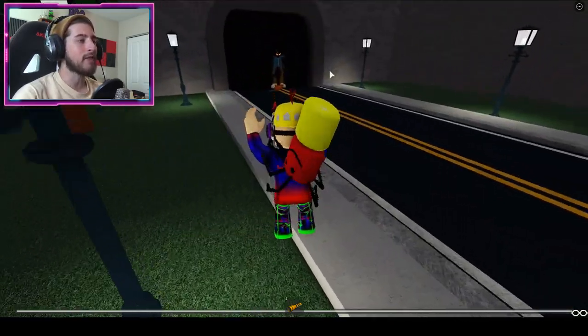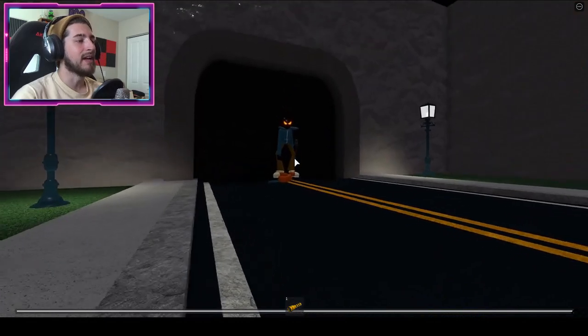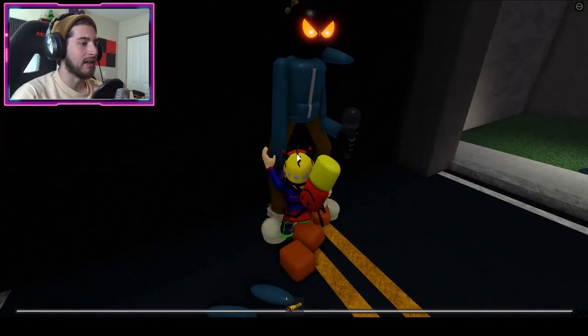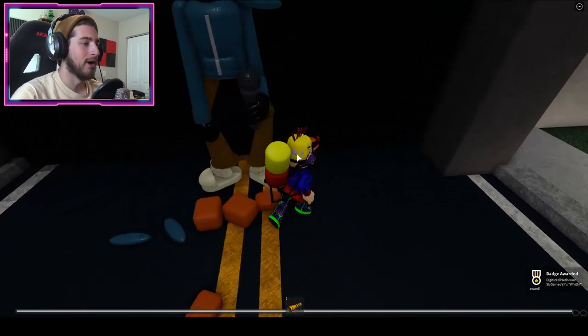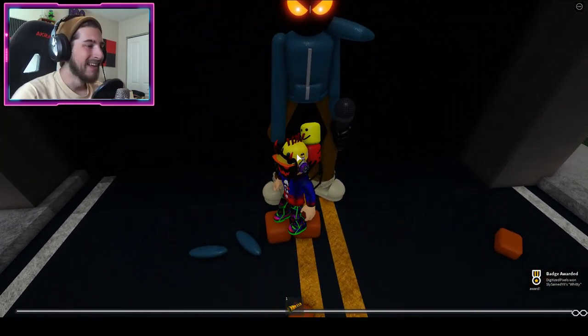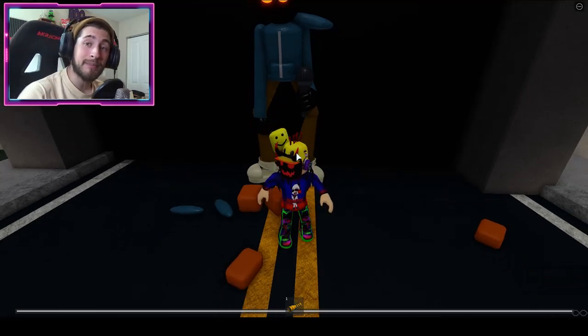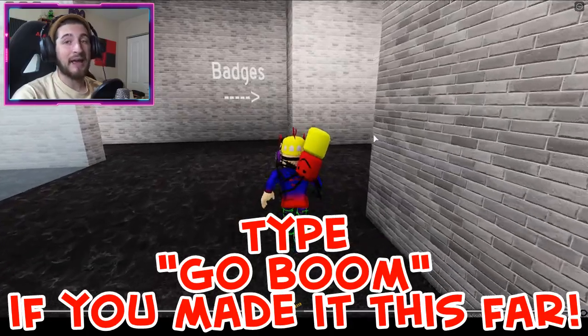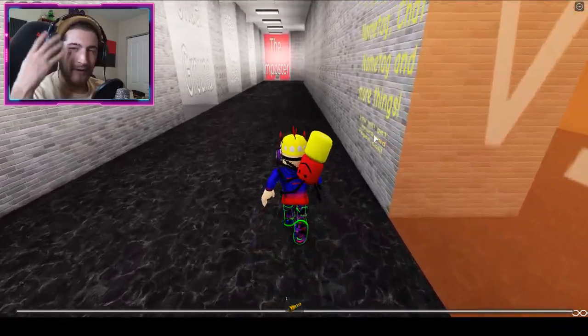Right over there you are going to see Witty, the bomb boy — the explosive personality. Oh, he's literally falling apart! Oh no, oh well — it doesn't matter, you got the badge!